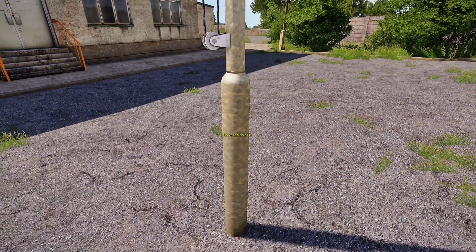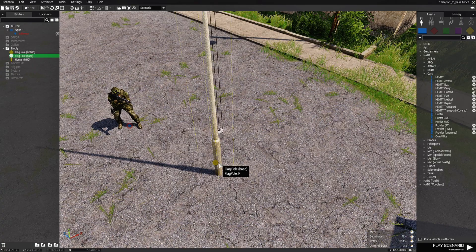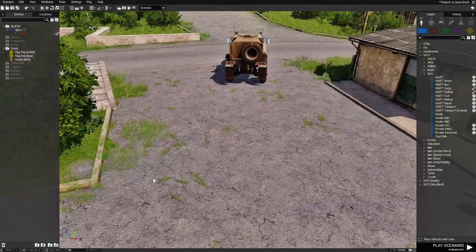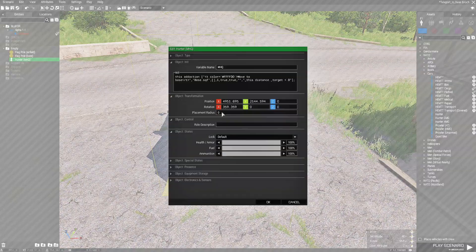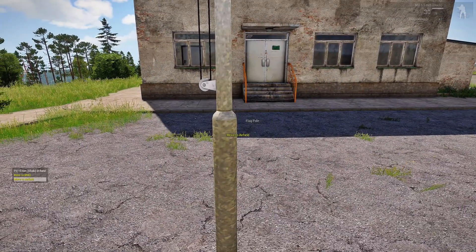If you want to change the wording on screen, edit the flagpole for the base. Go to the line that says 'Move to Mobile HQ' and change that to 'Move to MHQ.' The airfield line says 'Move to Airfield' — that's fine. Press OK. Then go to the MHQ, edit it — it says 'Move to Base' — and that's it. Save and play, and you'll see the change in the words.